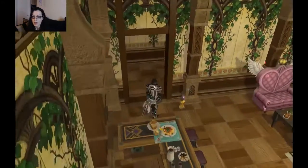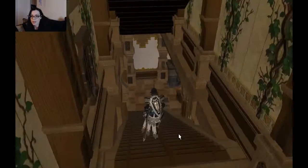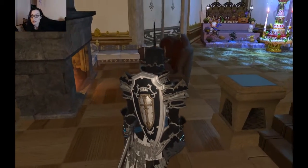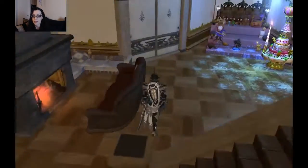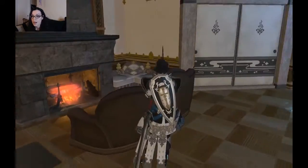Oh hi, there's a random chocobo on the floor! Going downstairs, there's matching flooring down here and a little living area. I much prefer this fireplace to the one I have — I have the manor fireplace, but I think this one looks a lot cooler in my opinion.